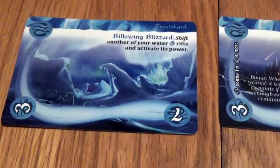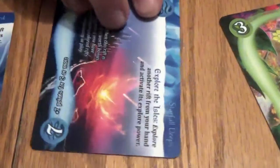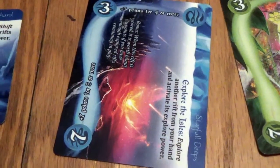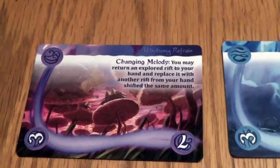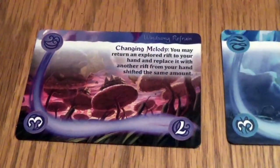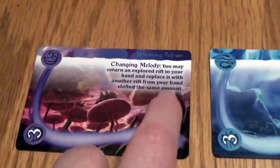It lets us shift another water rift and activate its power. We already in a previous turn had explored one called Explore the Isles. So we shift it along and get to activate its power. Its power is: explore another rift from your hand and activate its explore power. Another rift from our hand is Changing Melody, a wind rift. We get to explore it and activate its power. Its power is: you may return an explored rift back to your hand and replace it with a rift from your hand shifted just as much, and activate its ability — that text has been updated in the print and play.